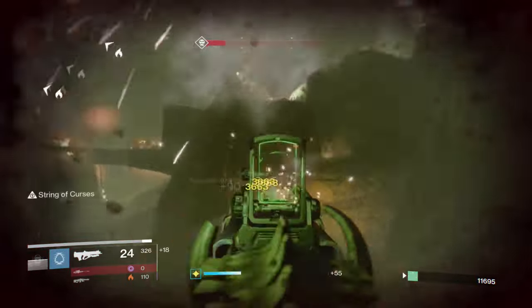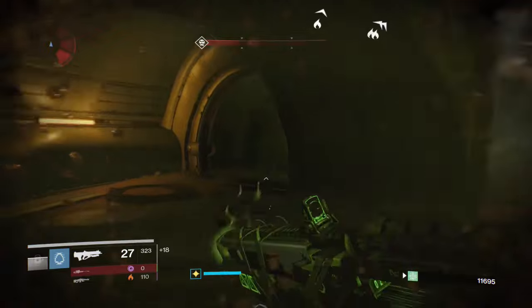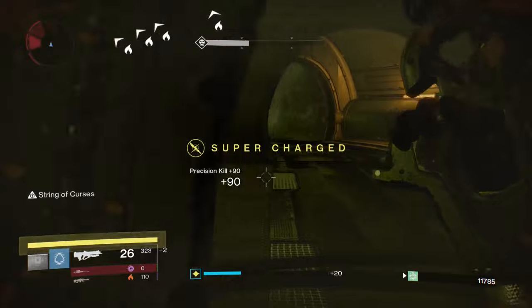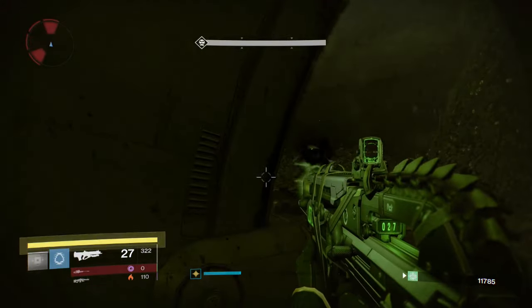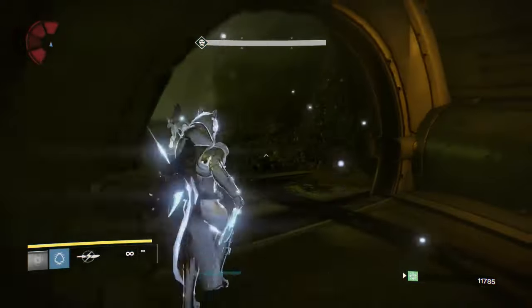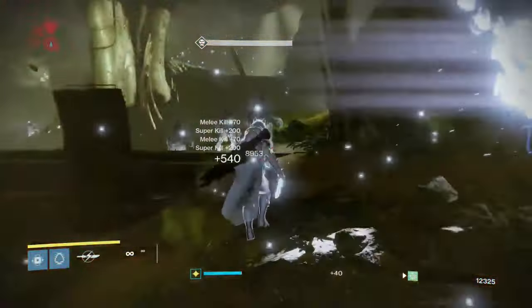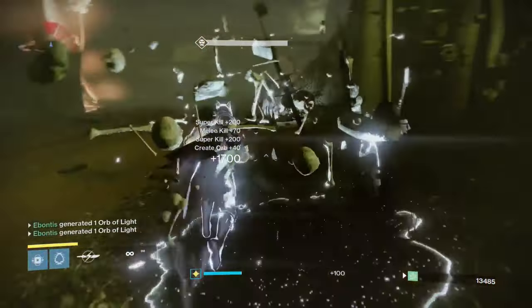Round two is going to be Hive — Taken Hive. You've got Psylocke the Defiled. He's not too bad; he's got a void shot and Napalm, which is the main issue. All you have to focus on is taking down the two Wizards and the rest of the Acolytes will come to you. Bad Juju is effective at taking those down, and then you can go super crazy on all the Acolytes once they're in a nice grouping. I'm going to build up my super.